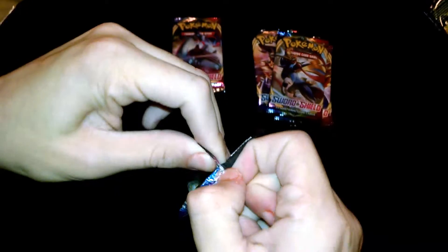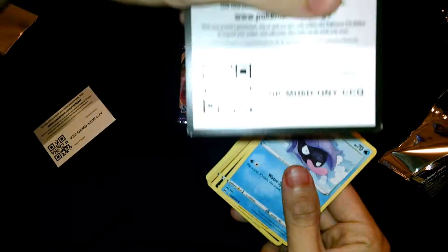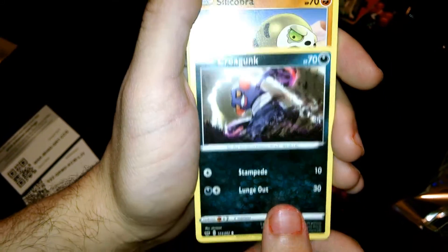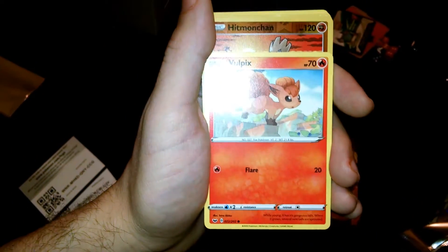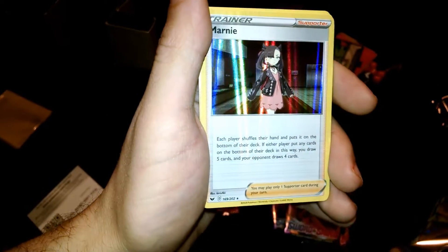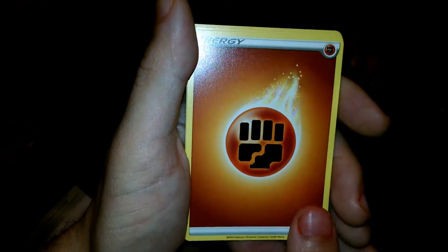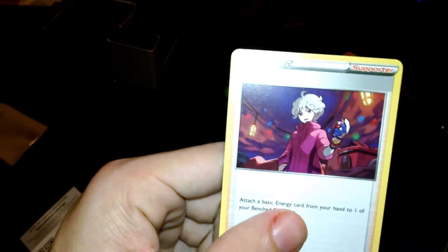All right we got this Snorlax one - let's get something good, come on baby. Here's the code. Shellder, Croagunk, Silicobra again, Meowstic, Vulpix, Hitmonchan reverse. Oh, Marnie - this is a rare card that's worth money! We got something good, pretty dope, it's worth like five bucks. Fighting energy, Seedot, Ordinary Rod, and Boltund.